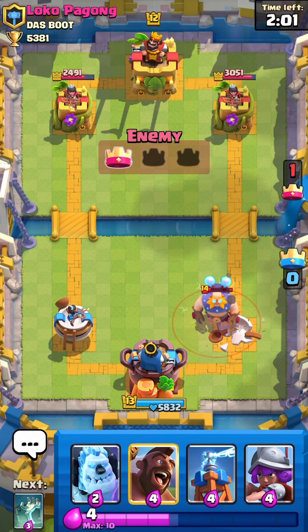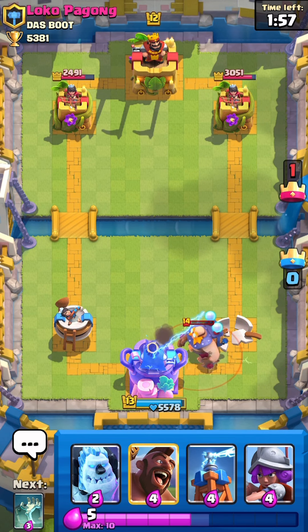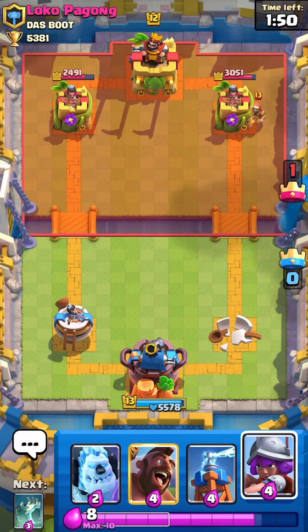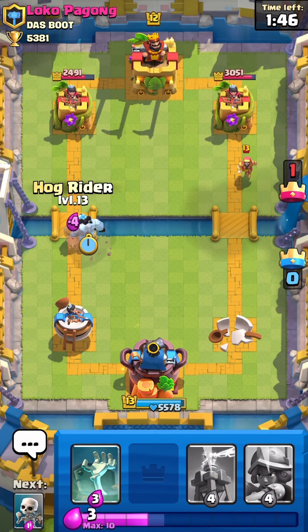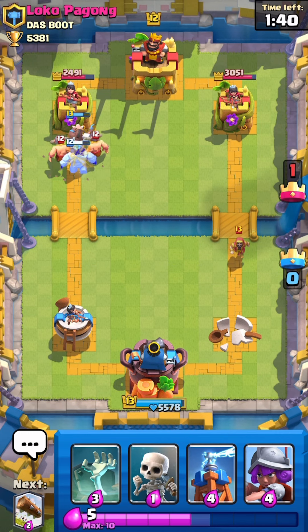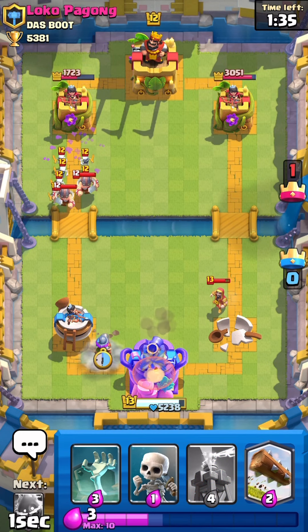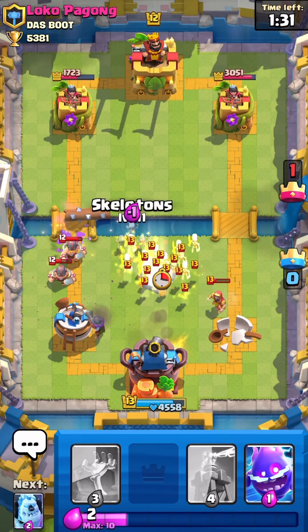That's tragic. Cycling the e-spirit early was not great and also our musketeer placement wasn't fantastic either. But there's not much more we can do. Hopefully he doesn't minion horde again. Oh, e-barbs — that could be equally as bad. Honestly, I think we're back into this game — his tower's at half health. We're gonna log and then skellies.